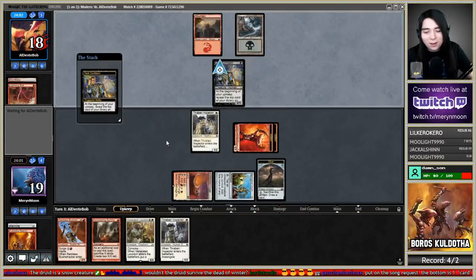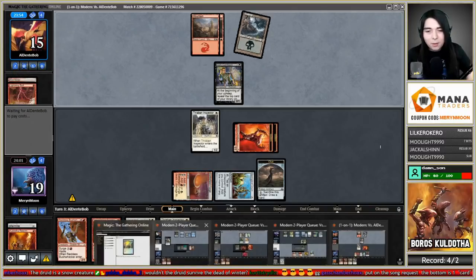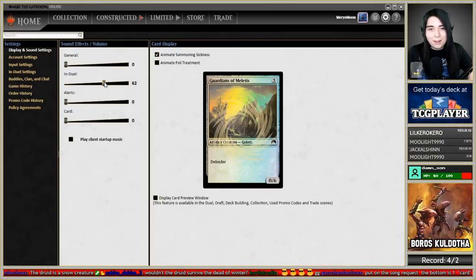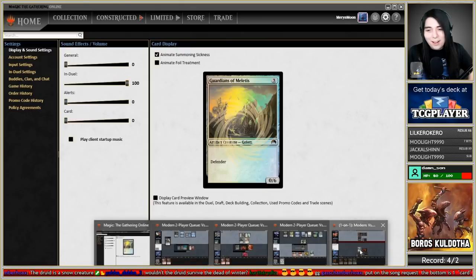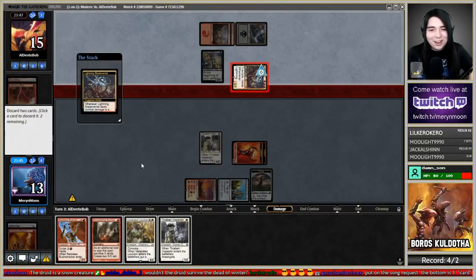It's definitely a Kroxa deck. I'm going to ditch Devastating Summons and Reckless Bushwhacker for the sideboard matchup. What about the sound settings — do I turn down General? There's a sound when it deals combat damage to a player.